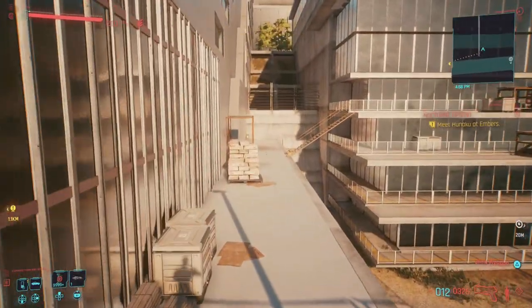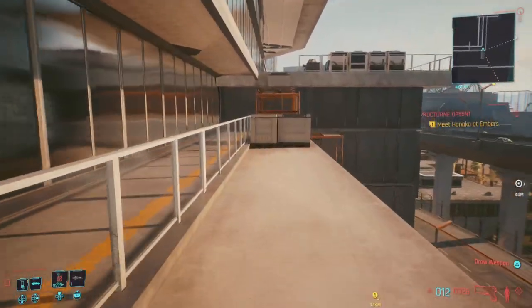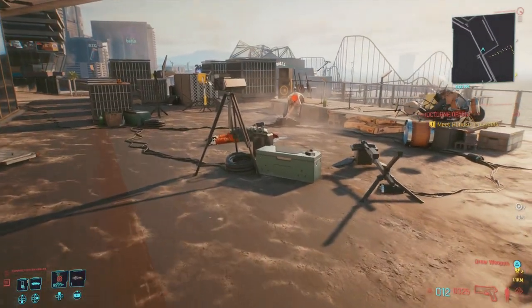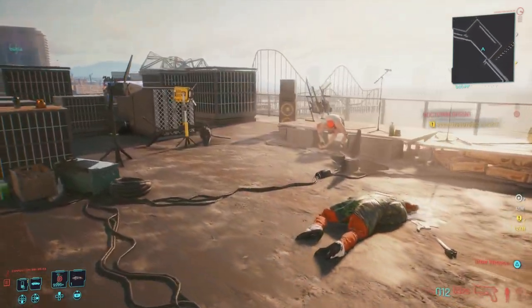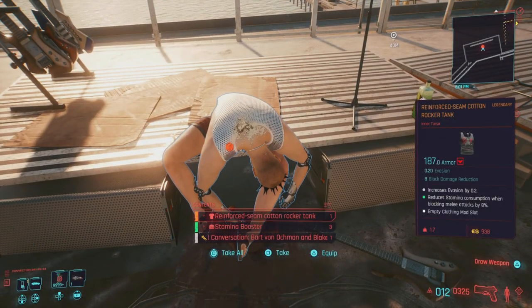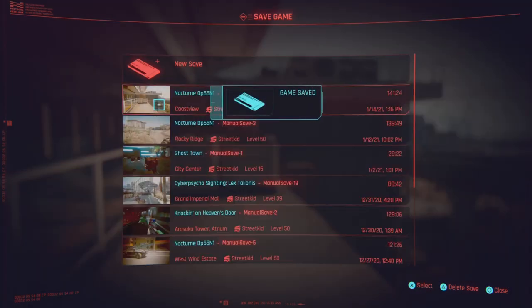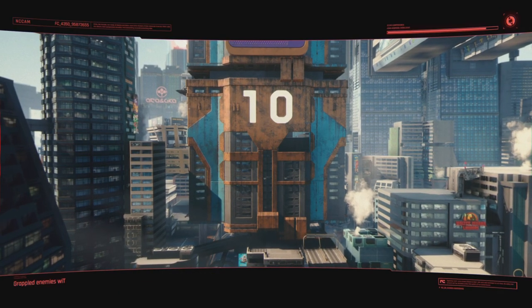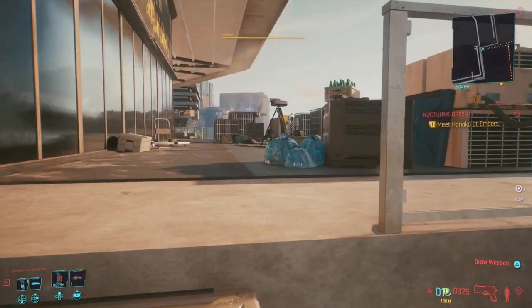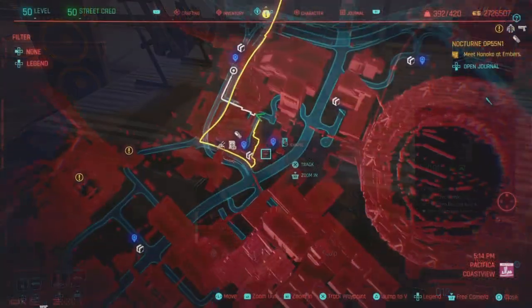We're making our way to pick up this legendary. If at any point you get lost or need help with any of these legendary locations, let me know down below. Once you make your way up here, you'll see a guy — the band did not finish the gig, but he does have a nice shirt: the Reinforced Seam Cotton Rocker Tank. Always create a save before picking these up because you can roll up to four different mod slots.